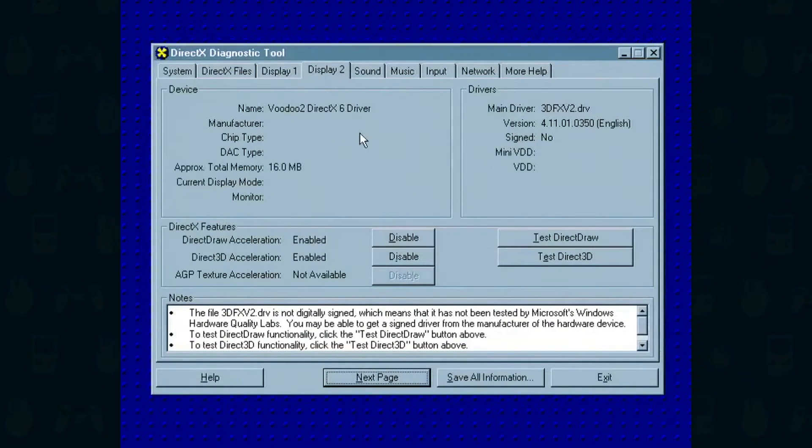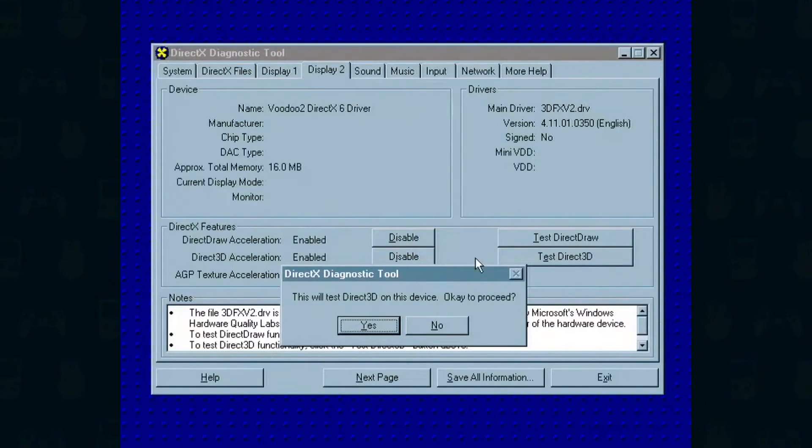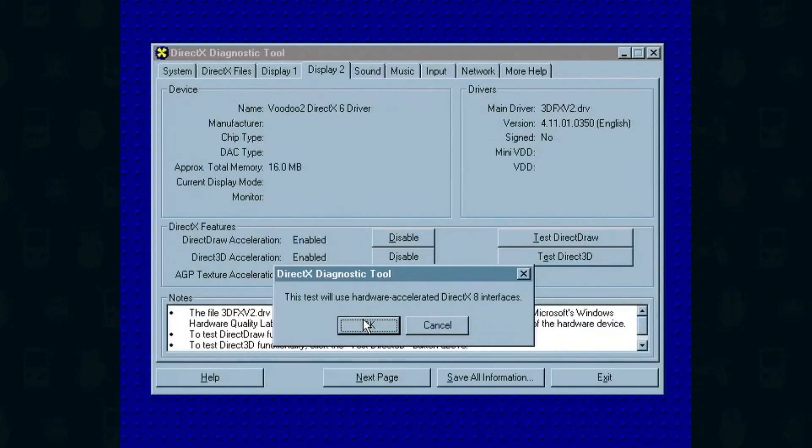Just going through the video drivers here and we'll just quickly test the Direct3D. Oh, look at that — fabulous, a spinning cube. Yep, that's fantastic. Oh look, another one.